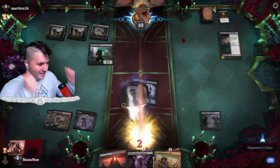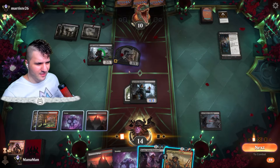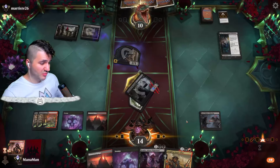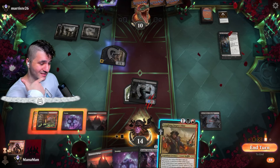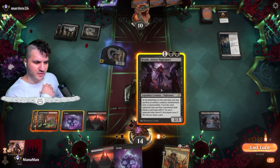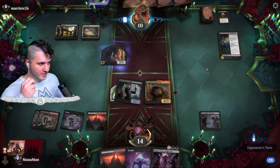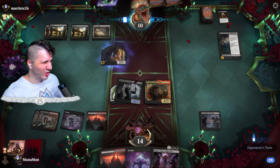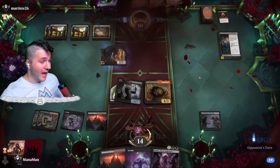They're going to chump block — I don't mind that. Swing in baby. I think we'll go in for Braids. There's nothing I really want to sacrifice, maybe a land. It'd be the land, the jet, or Laughing Jasper Flint — let's go for Laughing Jasper Flint. Now we have two outlaws. They have plenty of removal but a lot of creature-based stuff we could steal. I think I like this a little bit more than Braids — both are so good. Laughing Jasper Flint and Braids — so freaking good.